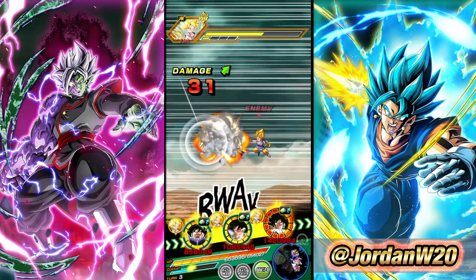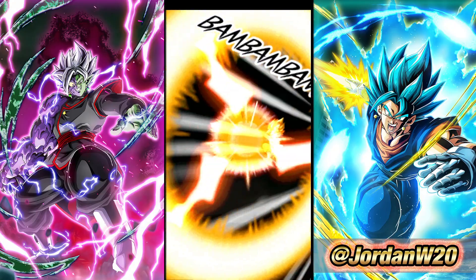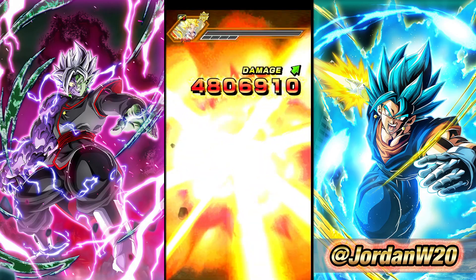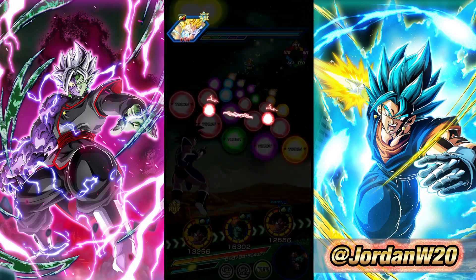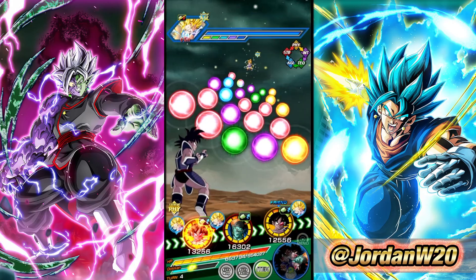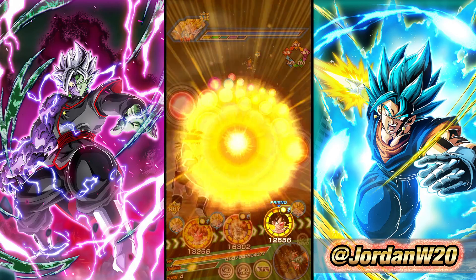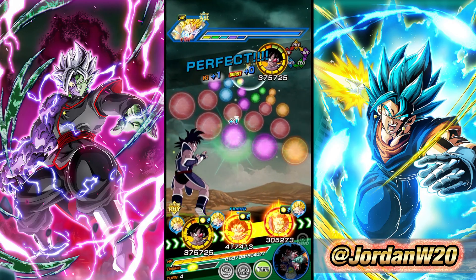We have an extra 36% attack support up at all times, so keep that in mind. He shoots out a 9.5 million attack stat. He could have done two more — one from his passive and then one from the Hidden Potential System, which I think is pretty good. I don't know how much footage we're actually going to get of Turleses in this video, so I don't really know how long it's going to be.